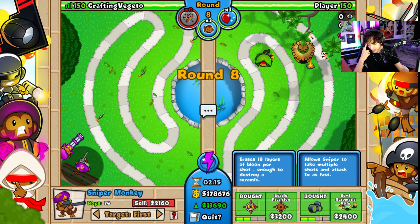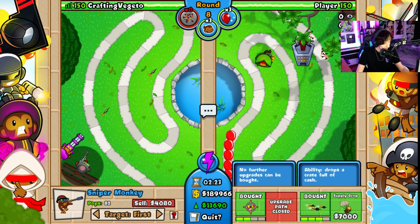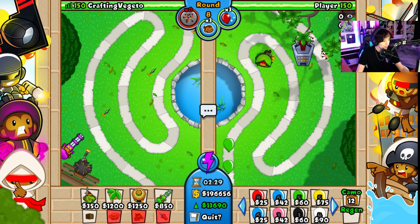Night vision — probably not today. So we're going down the right side. Semi-automatic rifle: allows sniper to make multiple shots and attack three times as fast. Still sucks, but supply drop. And now we're done for now.